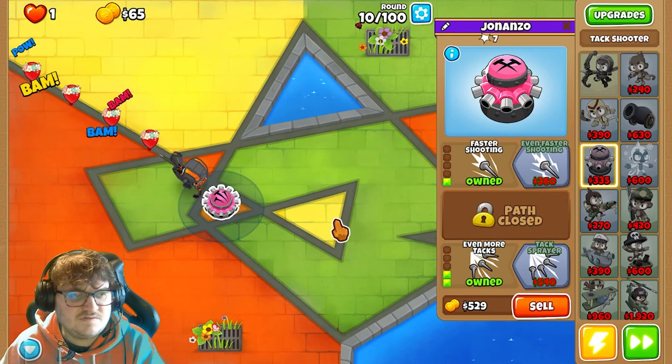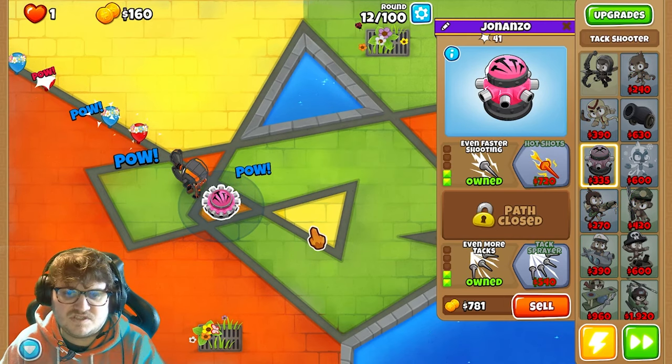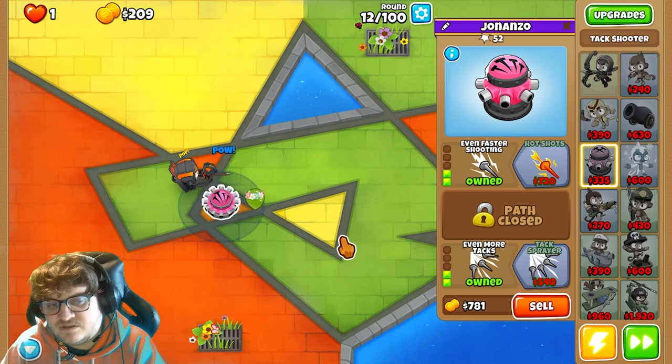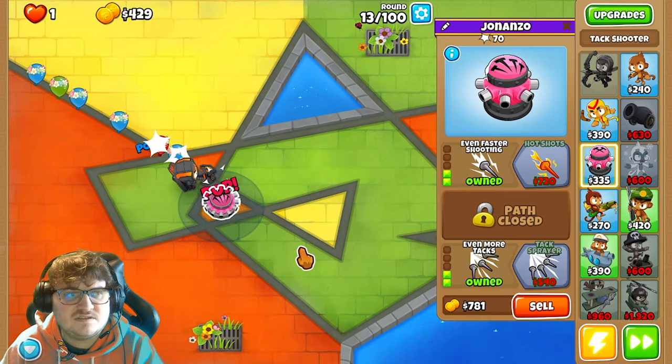We're going to upgrade this one. Since many players need to beat Impoppable before they can actually go into CHIMPS, this is much harder when you have no monkey knowledge and no cash advantages either. So this is a challenge in itself, but it should be possible. I'm going to show you how to beat it this way.